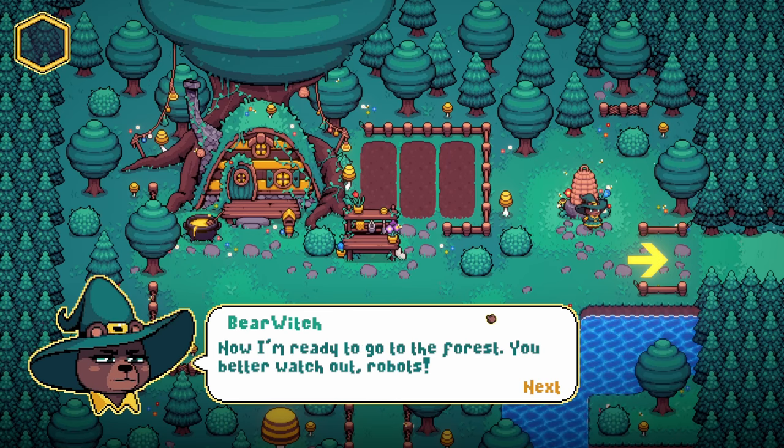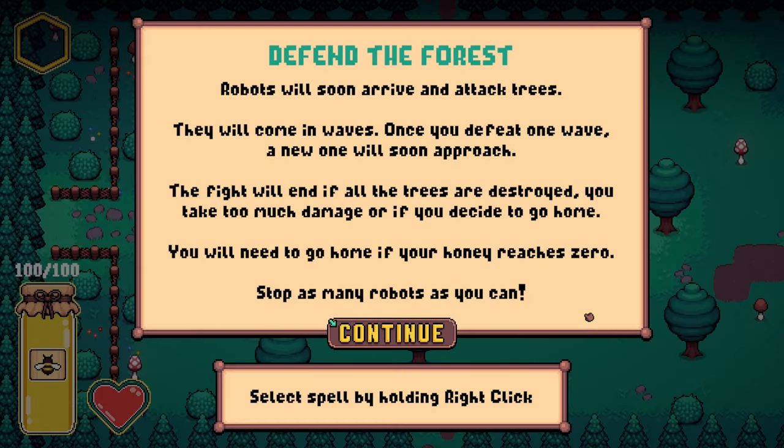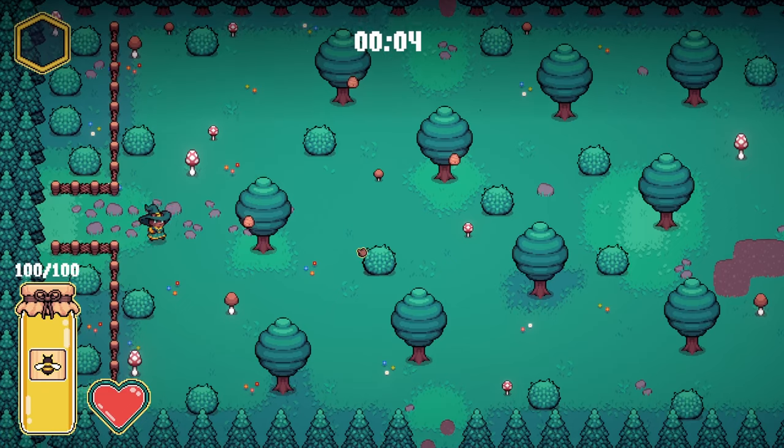Now I'm ready to go to the forest. You better watch out, robots. Defend the forest — robots will arrive soon and attack trees. They will come in waves. Once you defeat one wave, a new one will soon approach. The fight will end if all the trees are destroyed, you take too much damage, or if you decide to go home. You'll need to go home if your honey reaches zero. So don't lose honey and destroy all the robots.